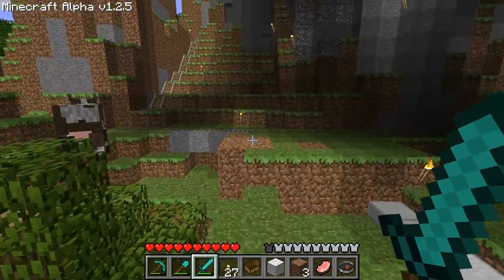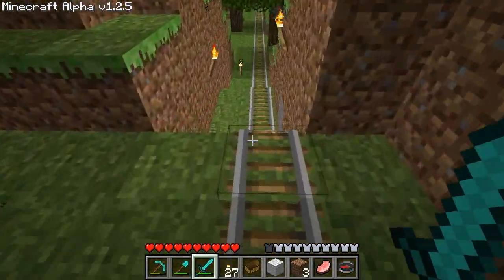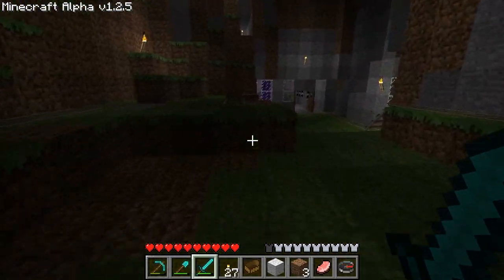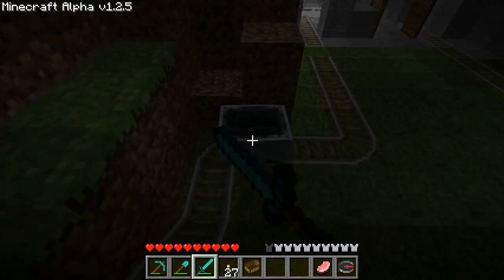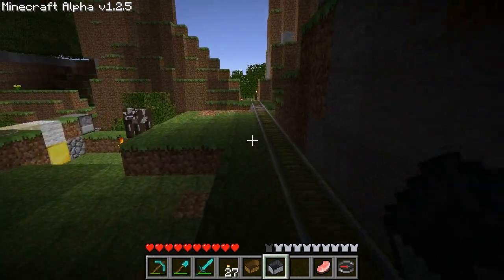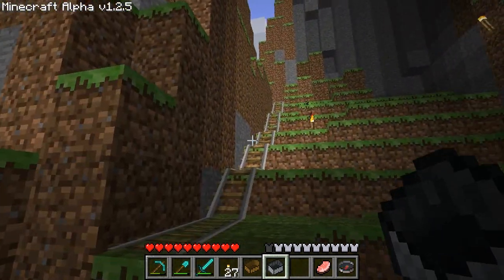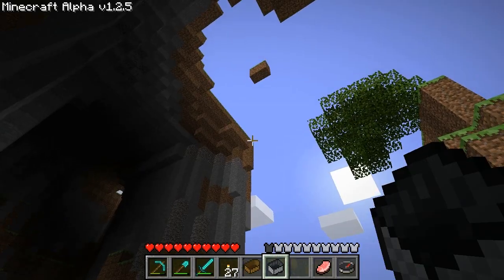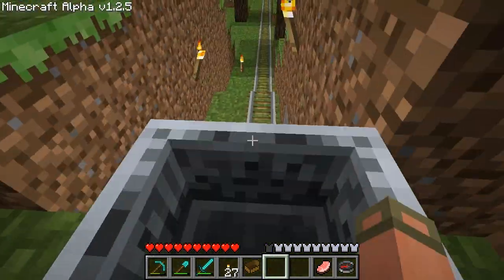I'm going to go up to my train station up here and show you guys how that worked. I've gotta stop putting down carts and not picking them up. This was a random track I was working on that would actually take you up there to that point and drop you down onto this track again and go back to spawn.